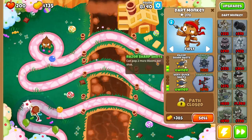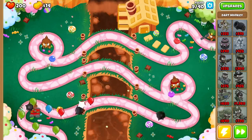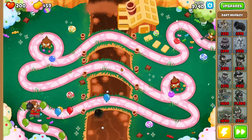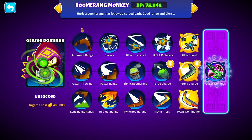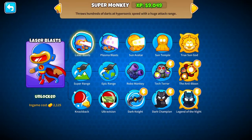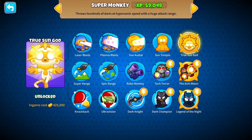Like you guys saw there, Dart Monkey costs $350,000. That is... $350,000. That's more than Legend of the Night, just under the True Sun God.